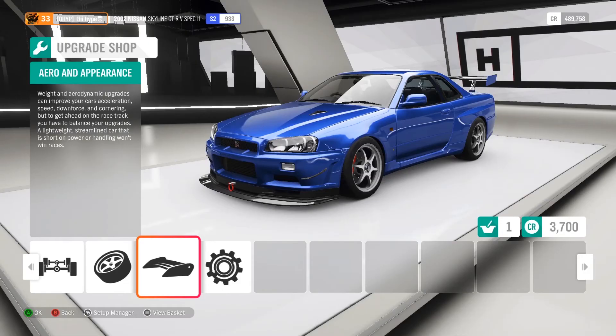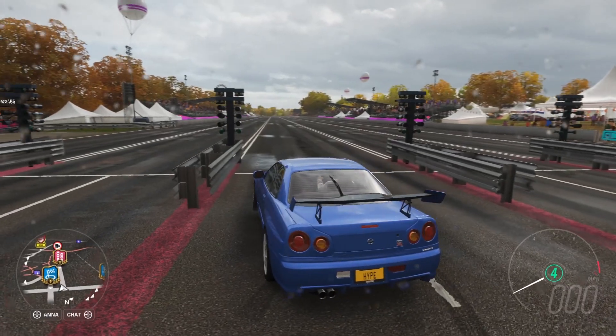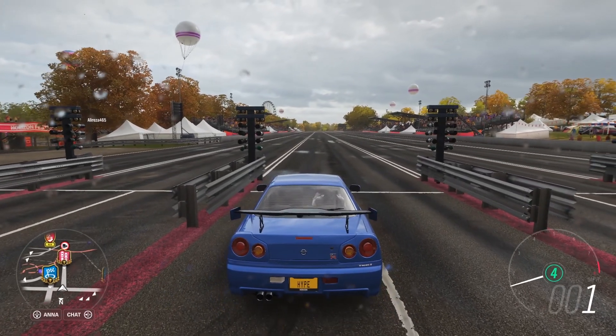So we have everything installed now. We started as a B class car and now we're an S2 class at 933 — for such a cheap car, that's really really good.